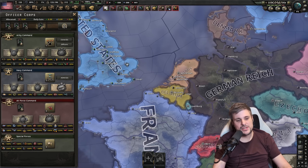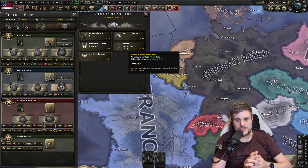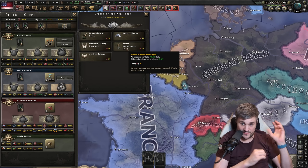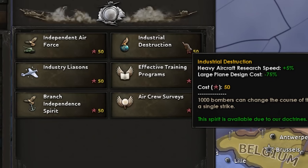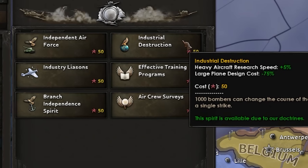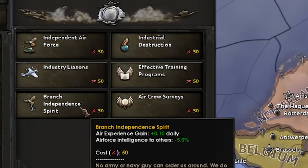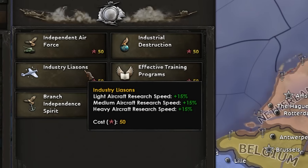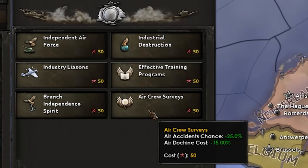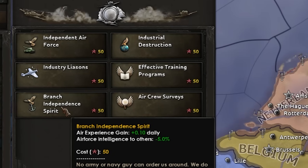At the very bottom: mass destruction. For Air Force Doctrine, the most effective way to build air XP is to go for branch independent spirit, giving you ticking air XP to feed into your chosen doctrine — get this as early as possible for maximum payback. Industrial destruction reduces the cost for large planes by 75% and research cost for heavy aircraft by 5% — not worth it. The better option saves PP by letting you hire high commands cheaply then switch back to branch independent spirit. Industrial liaison gives 15% for heavy research compared to 5% — that's clearly better. Then return to air crews when going for doctrines.